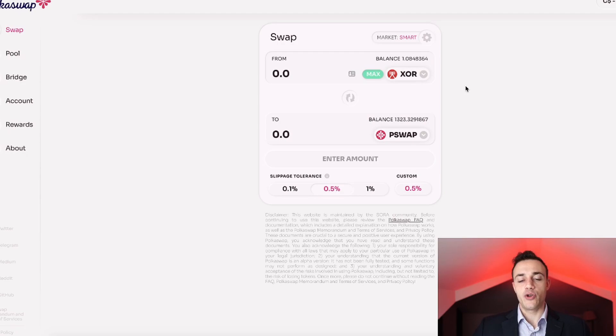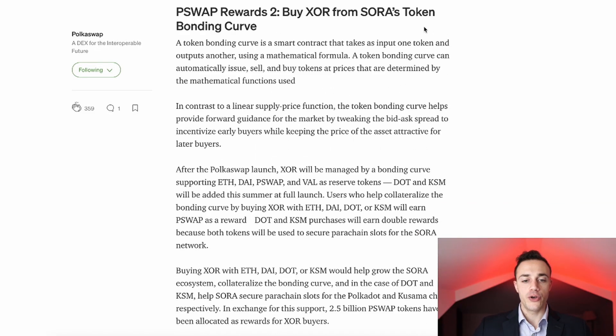I want to mention there's another way to farm PokéSwap. Over here in the article, you can buy XOR from the token bonding curve. If you buy with ETH, DAI, DOT, or KSM — you can't do that yet until the hard launch — you'll earn PokéSwap as a reward. So pretty much ETH, DAI, PSWAP, and VAL.